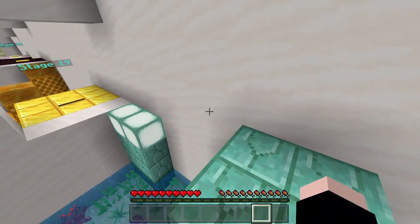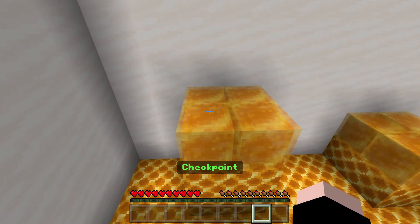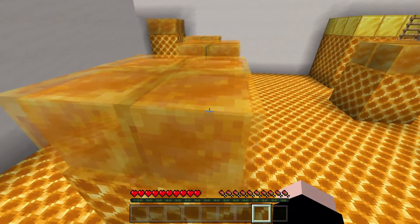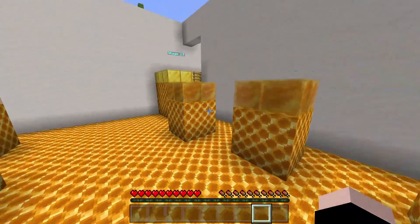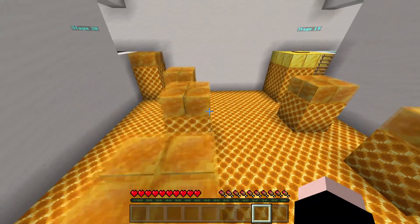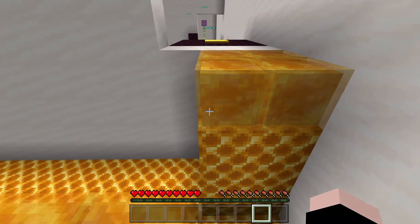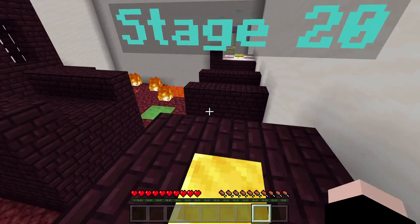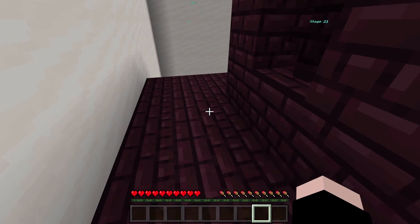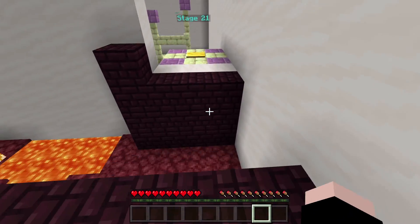And I made it. Stage 19, and there's honey. I need to remember how to jump on honey, because if I don't, it's not going to be that fun. And this time I jump correctly, like this. And made it. Stage 20 — now we jump this way. Yes, and make it.